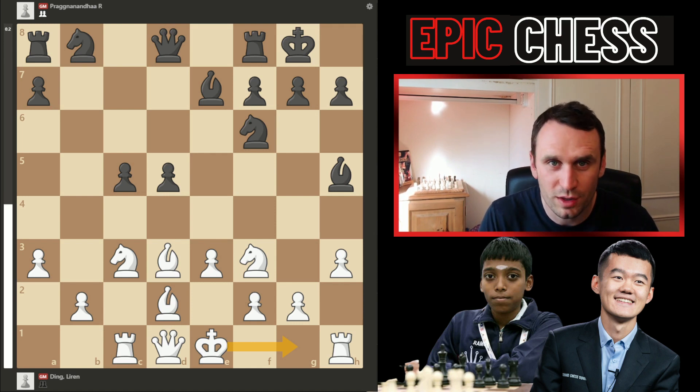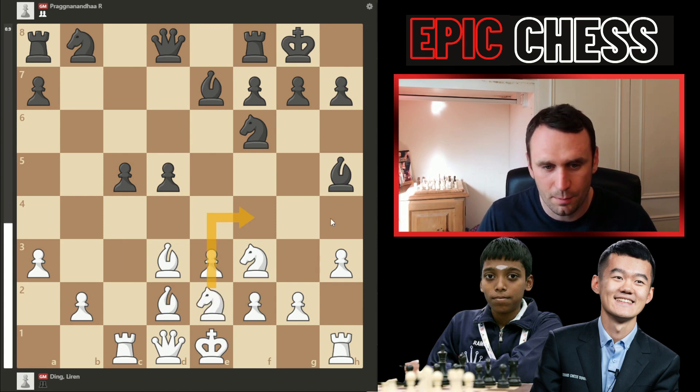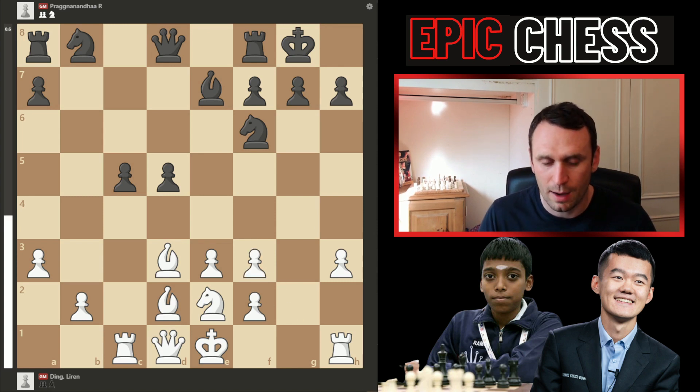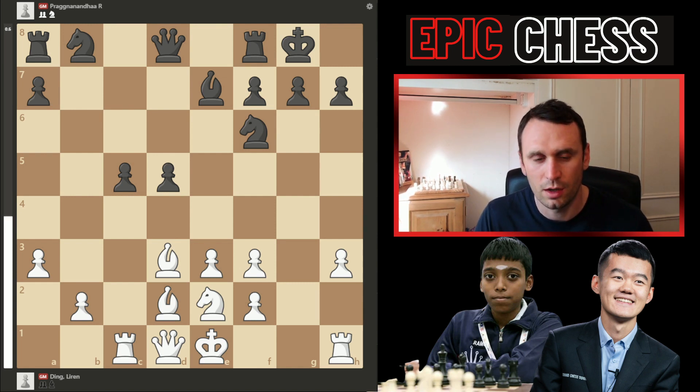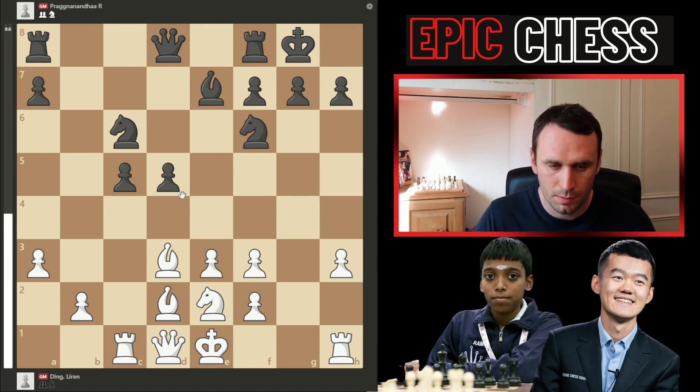He goes knight to e2, coming into f4 and attacking that bishop. But he has now left the protection of this knight with his queen, and instantly that one's chopped off. The pawn recaptures, shattering that pawn structure. But Ding's now going for attacking chances — he's opened up that g file. The most accurate move for Prague here was actually playing knight c6, because one of Black's key ideas is pushing pawn d4 soon, so this leaves the queen open to support that push.